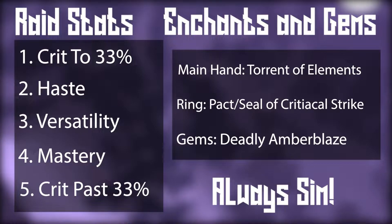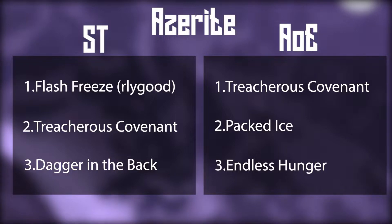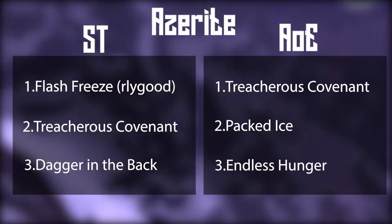Hey team and welcome to the 5 minute guide for Frost Mage. The Frost Mage is a relatively simple caster which hurdles razor-sharp lances and gigantic spikes of ice at their foes, impaling them like a pincushion. It excels at dealing cleave damage, particularly to two targets, having some of the strongest two-target cleave in the game.